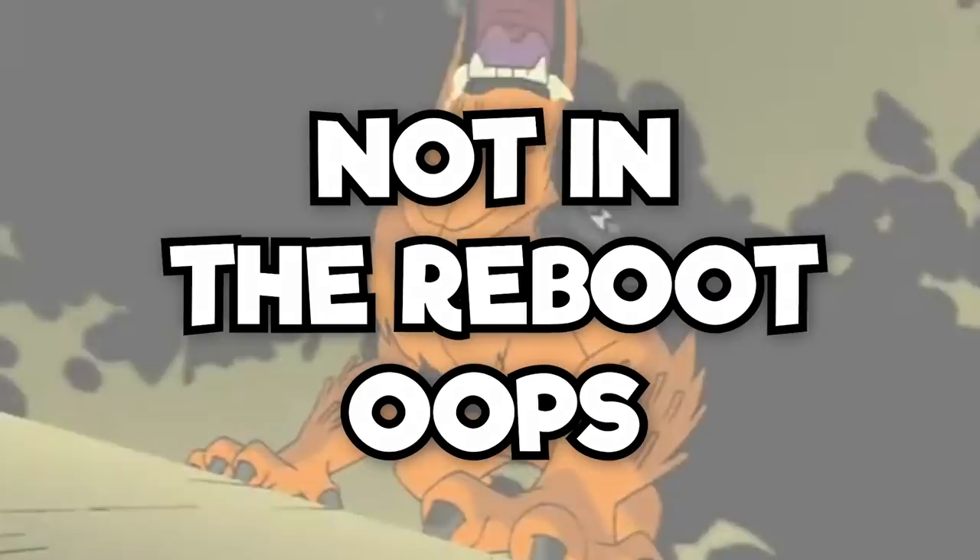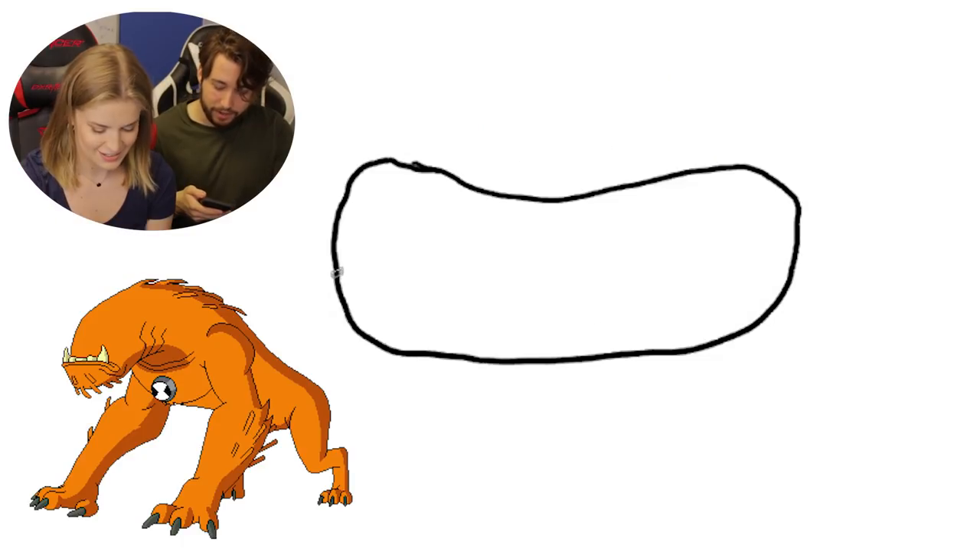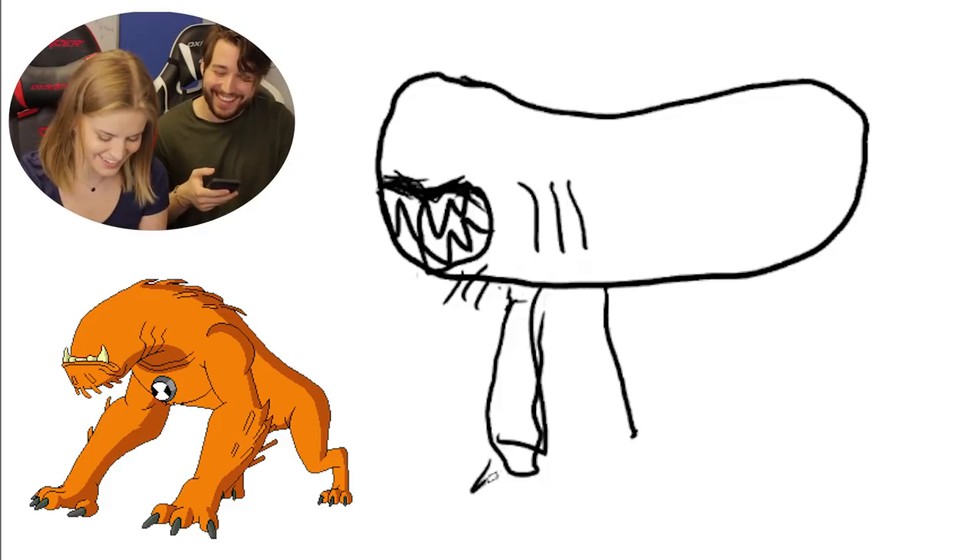Next you're going to draw Wild Mutt. Wild Mutt? Is he a dog? You're on the right track. He looks like a cheetah with legs. Cheetahs have legs? He looks like a Cheeto. This is going to be inappropriate. And he's got just a mouth. Just a mouth? No eyes or anything? Nope. Looks like a caterpillar.